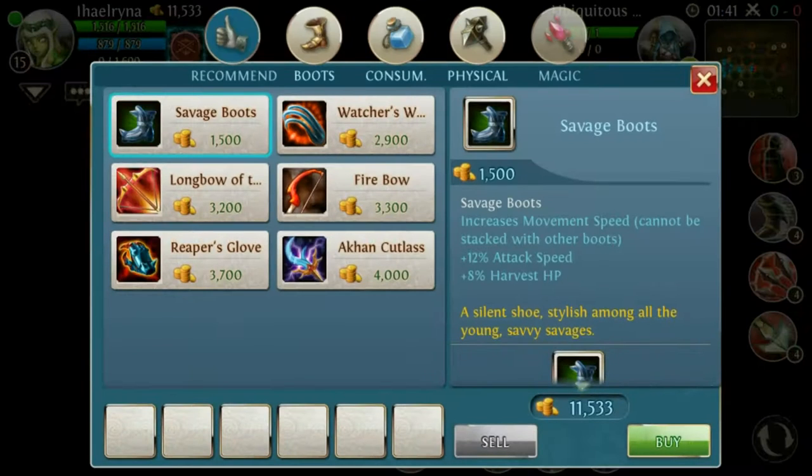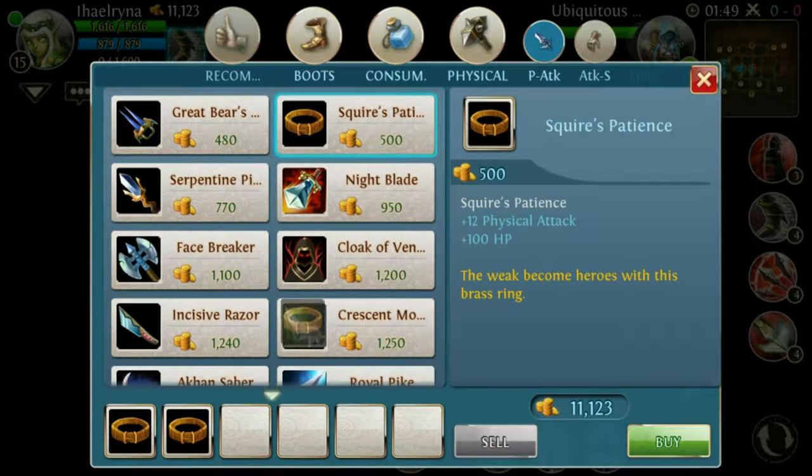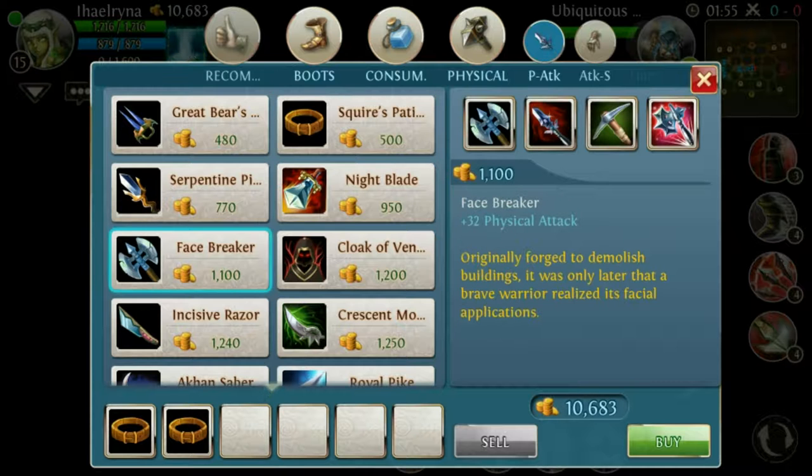I will go through the full item build. If you're beginning at level 1 in a player versus player match, I would recommend buying two Squares of Patience. If you kill enemies and have enough money, I would go for the Facebreaker.